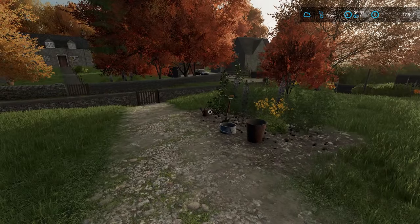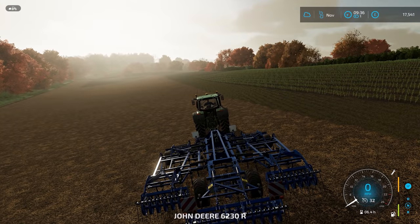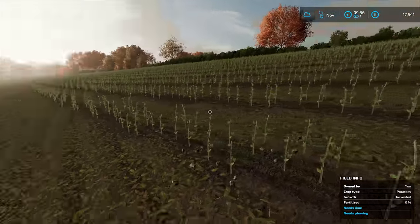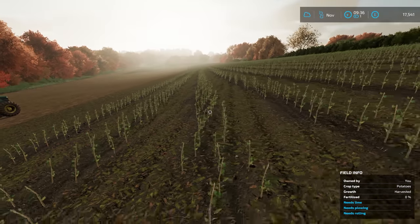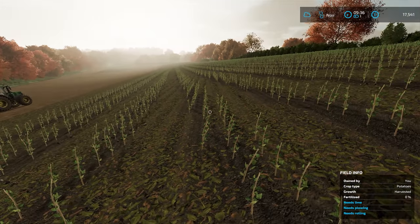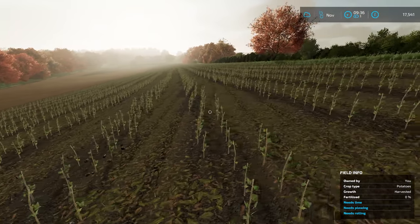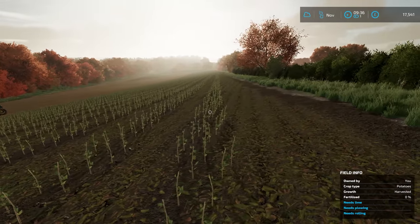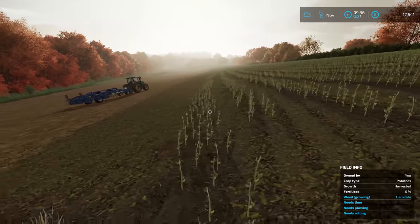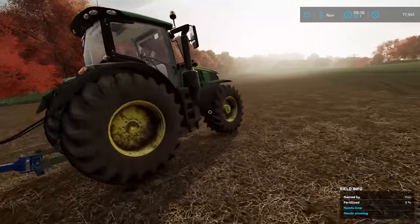We're going to continue with the Poplar. Our dog has returned - you stay there. So if we just tab back over here, you can see I was doing quite a bit in the previous episode, explaining things as I went. I made a point of saying I was intentionally leaving quite a big gap between them, as I may well be doing some Poplar bales. We might use the Forager - I still have to decide. I think we can get the Poplar baler, but I'll need to check that.